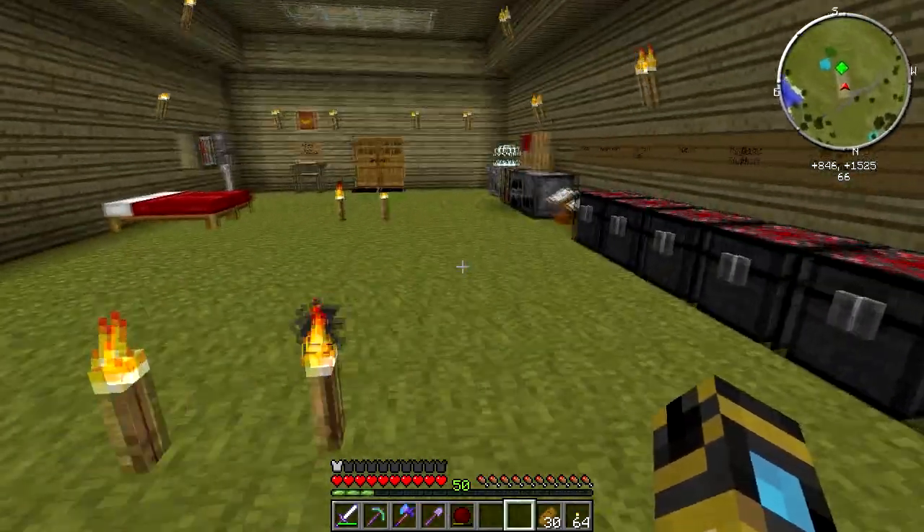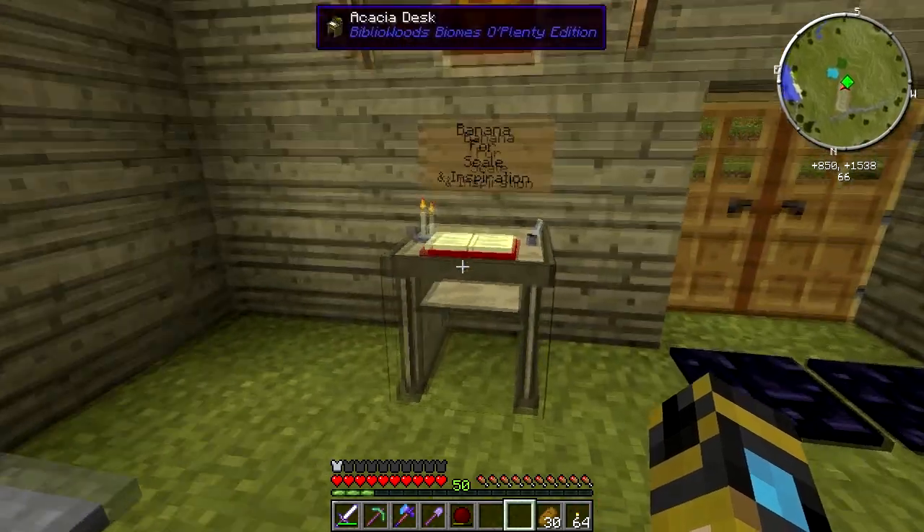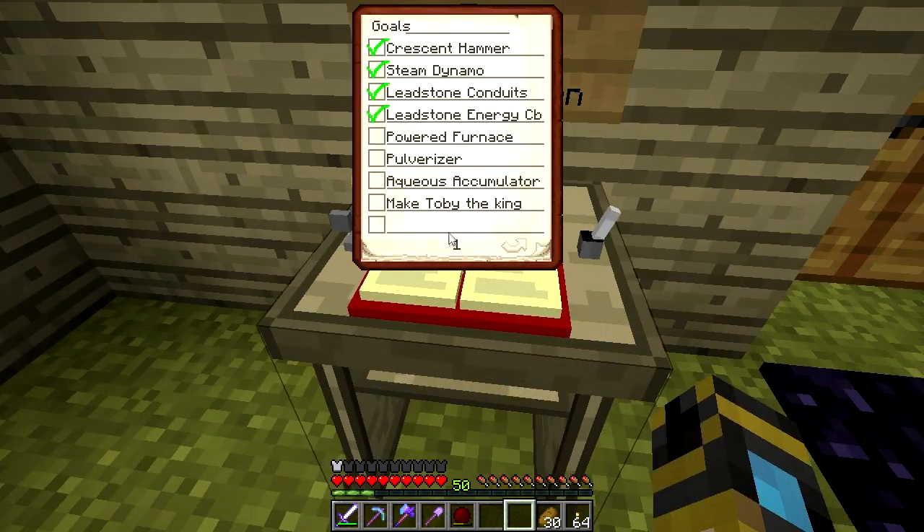This episode I want to get working on more thermal expansion machines, so we should update our goals first. We now have a powered furnace, a pulverizer, and an aqueous accumulator. And apparently we've had a visitor — we need to make Toby the king. I'm sorry Toby, but there is no king of Canada.